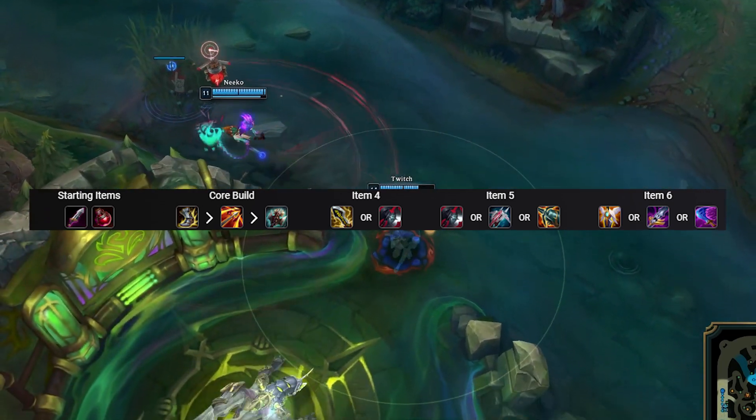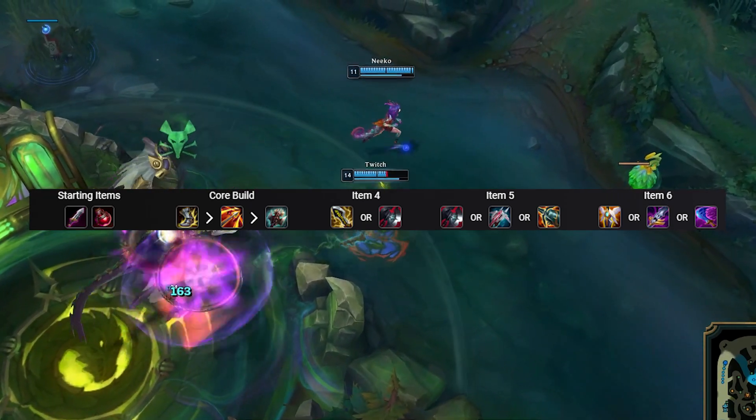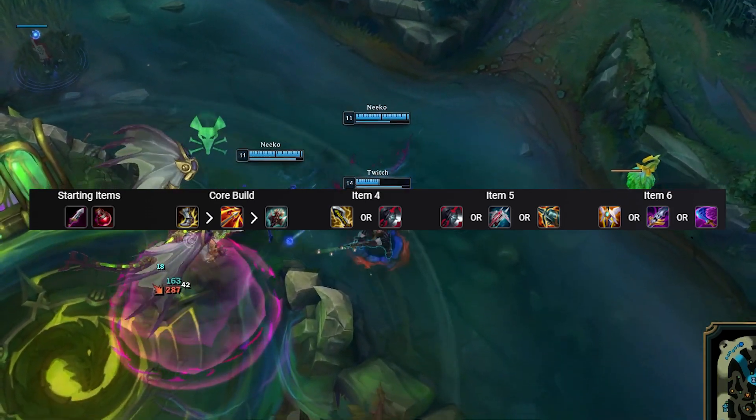The third item in this build is Black Cleaver, and in combination with the Titanic Hydra you have around 900 bonus health when running this setup.